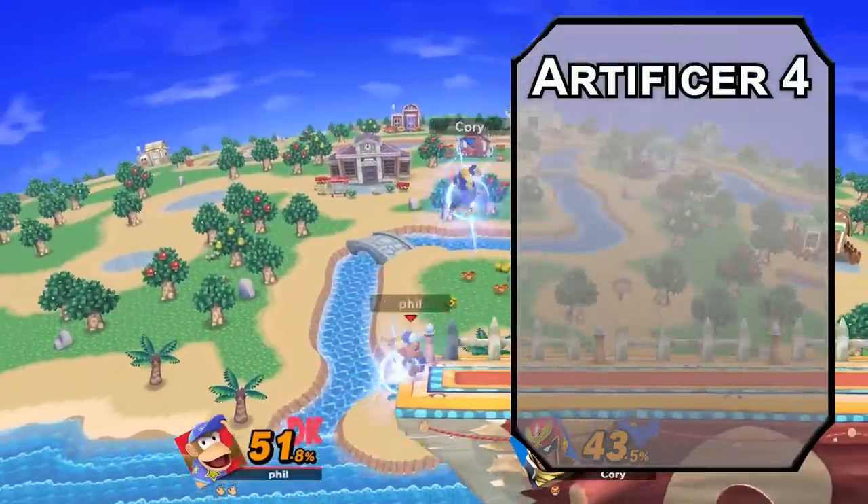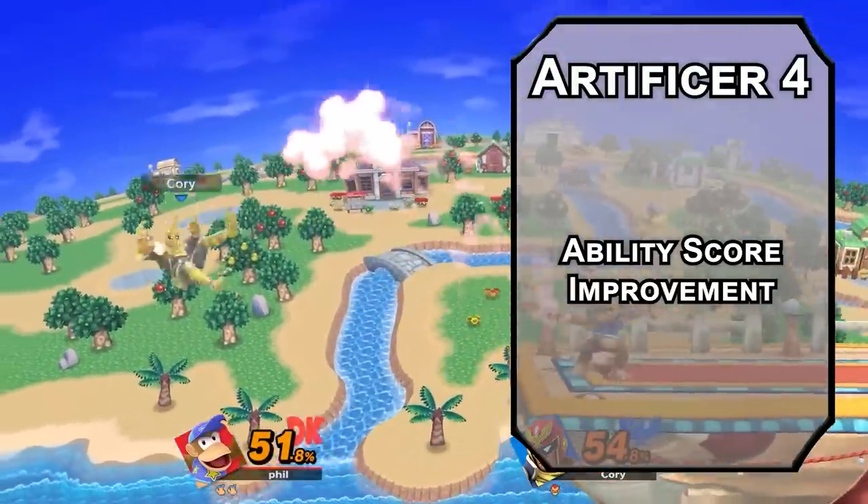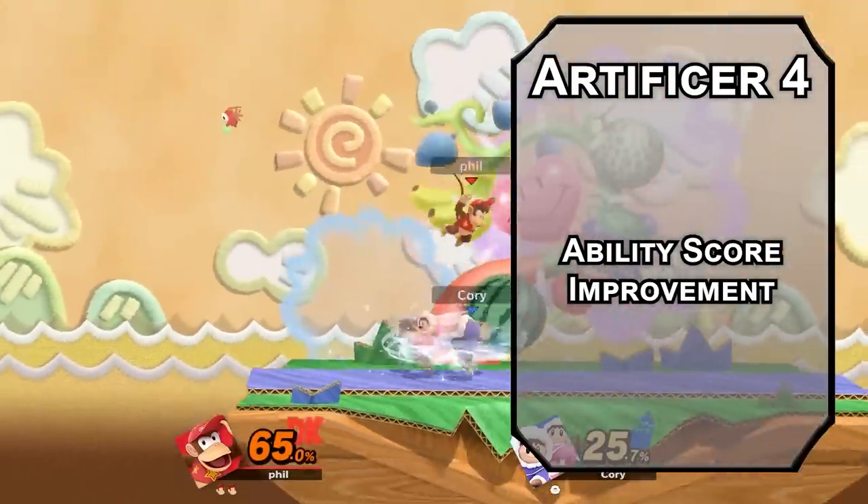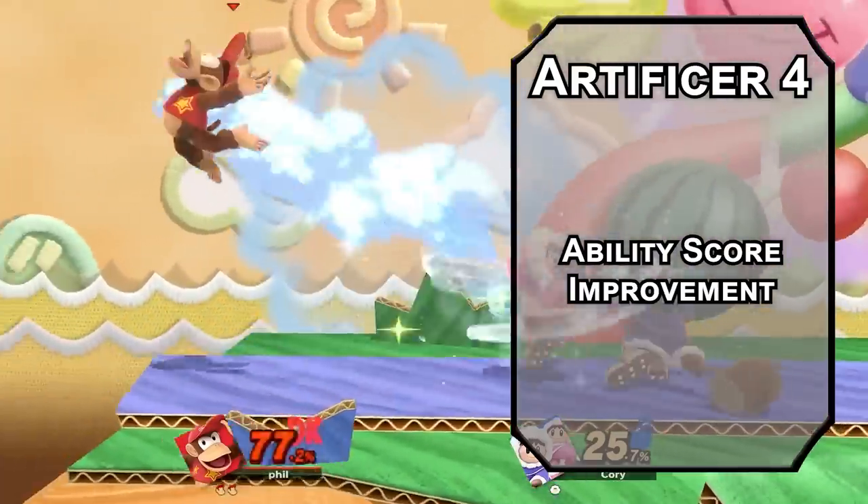Fourth level artificers get another ability score improvement. I'm gonna cap off your Dexterity first since that will help with your peanut guns and unarmed attacks. It doesn't work for your bonus action peanut force ballista, but we'll have enough room to do both.